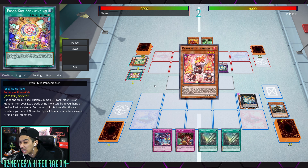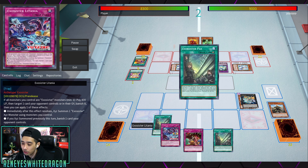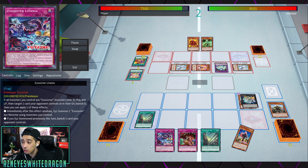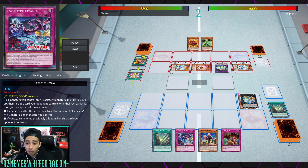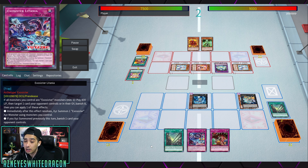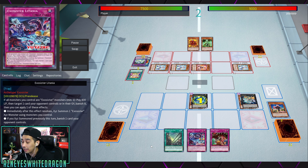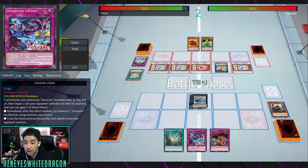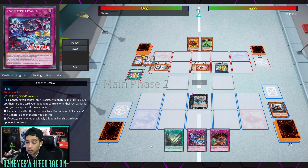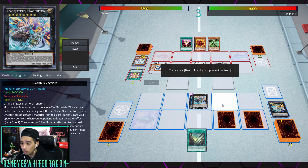There's also a trap card: if all monsters you control are Exorcisters — minimum one — you pay 800, target a card your opponent controls or in the graveyard, and banish it. Then you apply one of the following effects: immediately after this effect resolves, Xyz summon using a monster you control; or if you Xyz summoned previously this turn, banish a card your opponent controls.